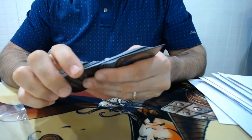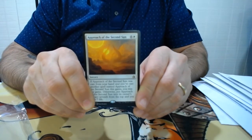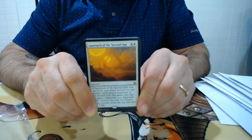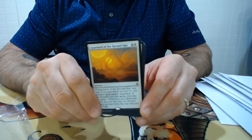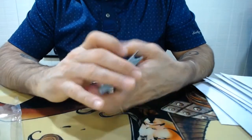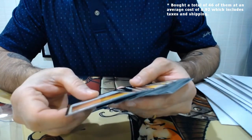And we did get a spec. We got Approach of the Second Sun — 36 of them. This card has one of those alternate win conditions. Basically, you cast this card, you gain seven life, it goes seventh from the top of your deck, and if you cast it a second time during the game you win. I've actually been playing this on Arena — it doesn't have a great win rate, about 50-55%. But it's such a goofy, weird win condition. Sometimes I actually just feel bad playing it because you just insta-lose to this thing. Lots of fun. Spec target — I think this has a chance of going up.